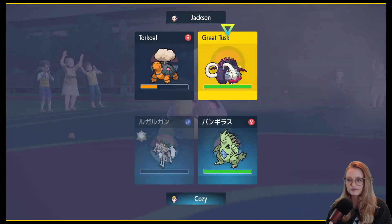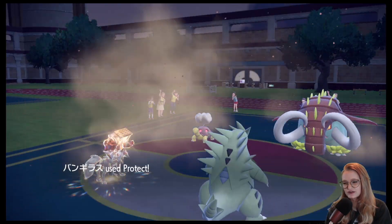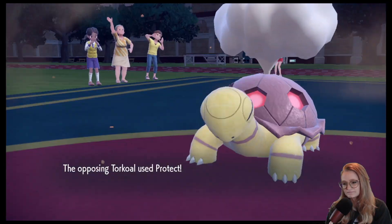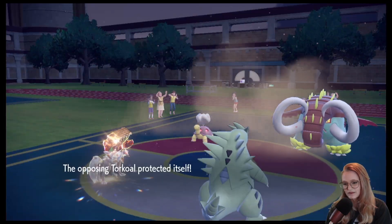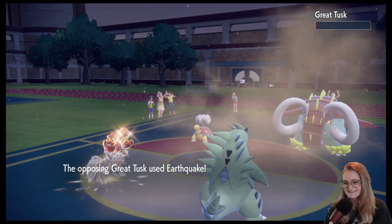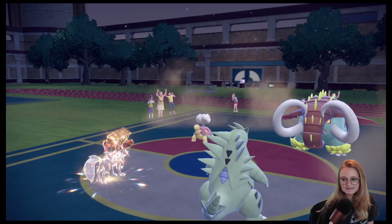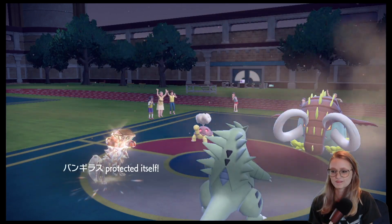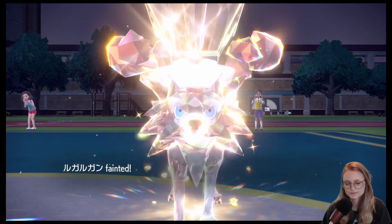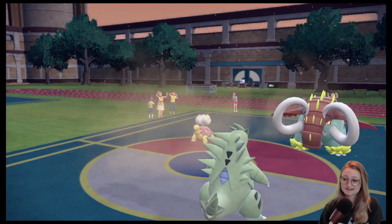You know what, I'm going to go for Endeavor on Great Tusk and then Rock Slide. Actually, I'm going to Protect in case Great Tusk goes for Close Combat on Tyranitar. Lycanroc should be faster — yes! This is a winning turn. I have a little somebody called Breloom in the back who can Mach Punch that Great Tusk and kill it.